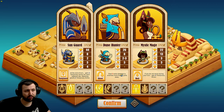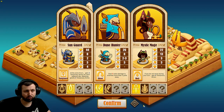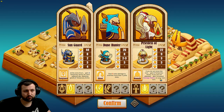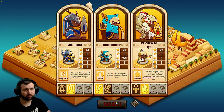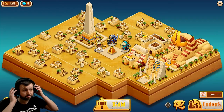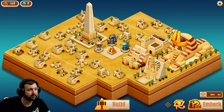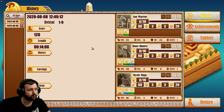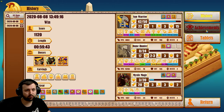One has more health and attack on base, so we'll stick with the normal Dune Hunter there. We'll switch over to the Priestess of Light. Now we've built everything that we can — it does our win.